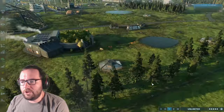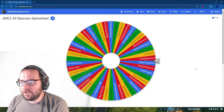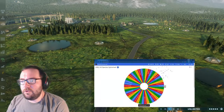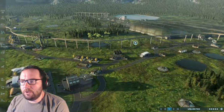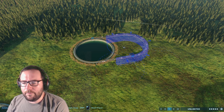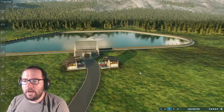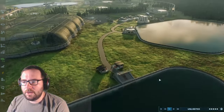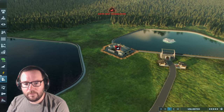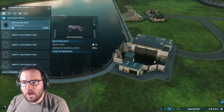That's creature number six done. Creature number seven is Nothosaurus. We'll need to add another lagoon for them — a smaller one just for these guys. We'll place it over here, make it big enough for them to swim around. Let's get the lagoon hatchery set up and add a marine fish feeder. We'll add all six Nothosaurus.